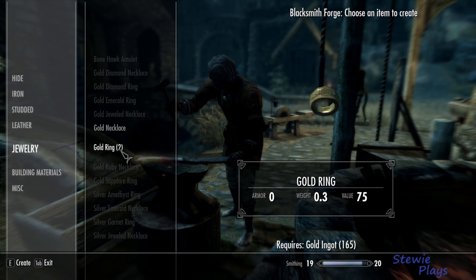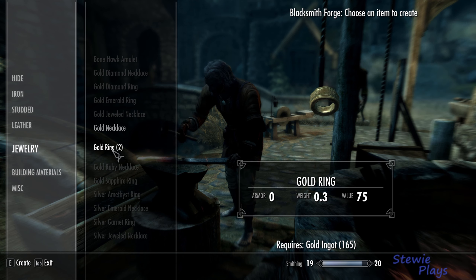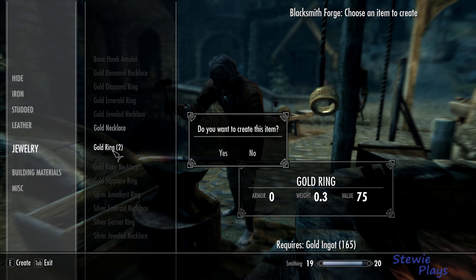So then I'll be going all the way back to the college to store things. We're going to first start off with boosting up our smithing using jewellery.